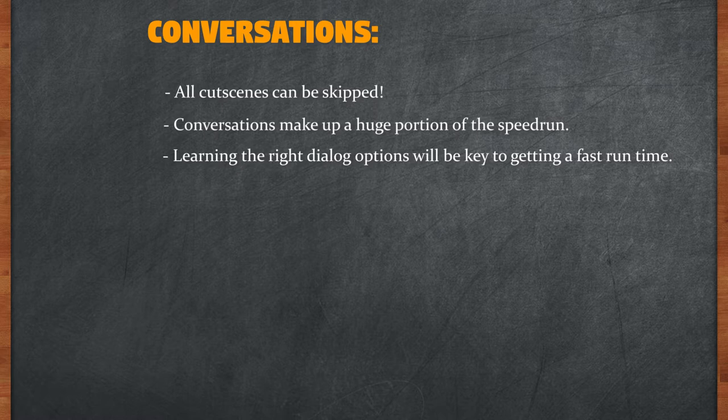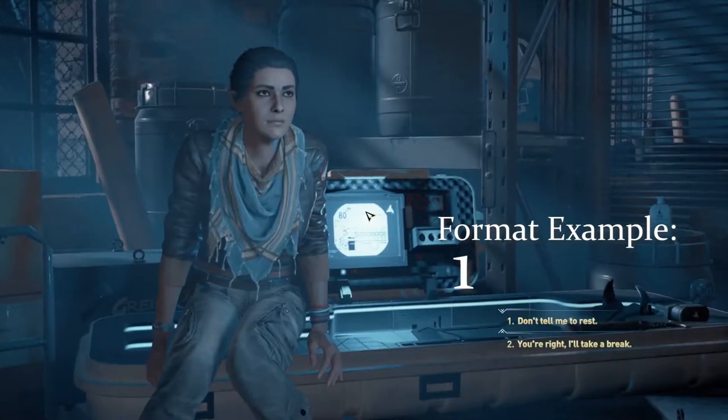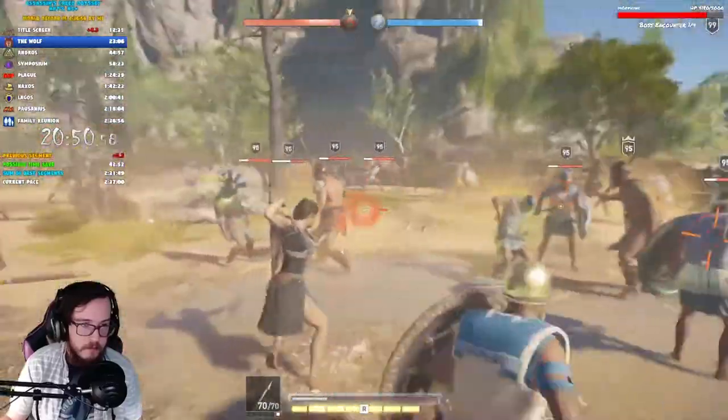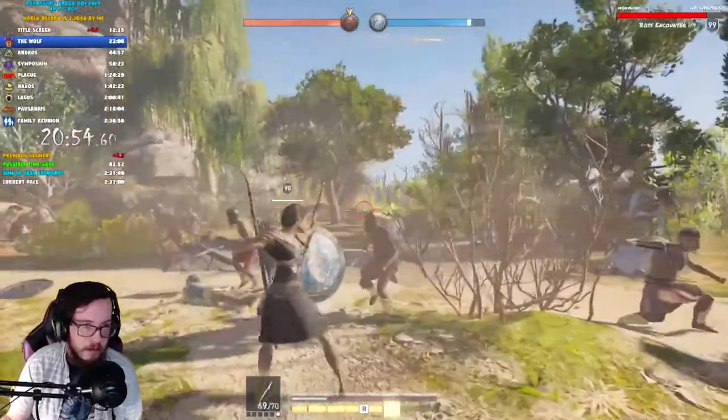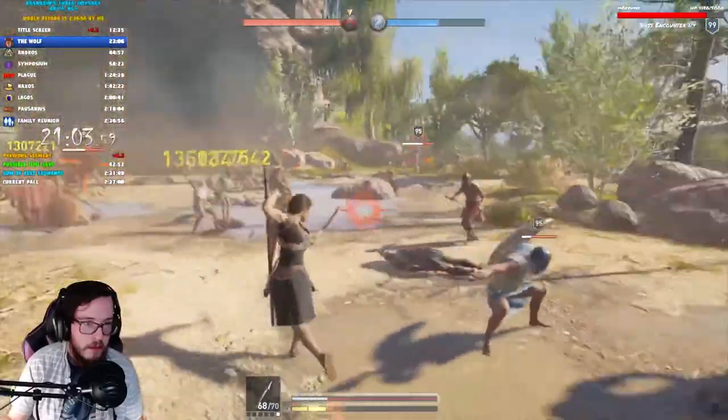I've taken the extra time to write down every conversation in the speedrun in a format that goes something like 1-1-3 or 1-1-1-1-1-4, etc. This means each dialogue option that comes on screen, you'll hit the corresponding option written down in the PDF file that is posted in the video's description. Now at first you're going to look at this and think it's completely complicated. However, the greatest gift the developers have given us is a visual and audio cue that you've made an option during spamming your spacebar or jump input correctly. This is a huge benefit to skipping conversations quickly.